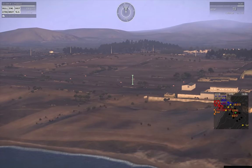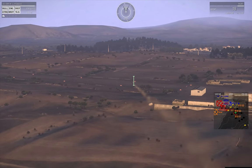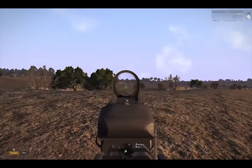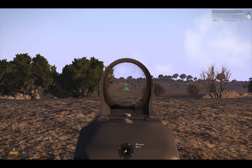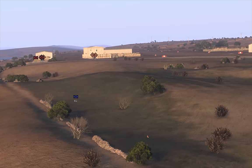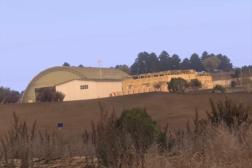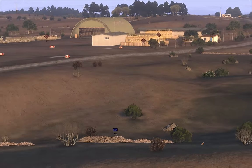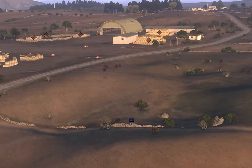It's 5:38 now, and Bravo's being engaged to their front right by enemies well away from the airfield. This is holding them up a bit, but thanks to the rugged terrain around them they're able to slowly begin advancing without being too exposed on their left flank, which is the airfield itself. Bravo's squad leader identifies Bunker 13 as a threat to their advance, and Bravo pays special attention to it as they maneuver.